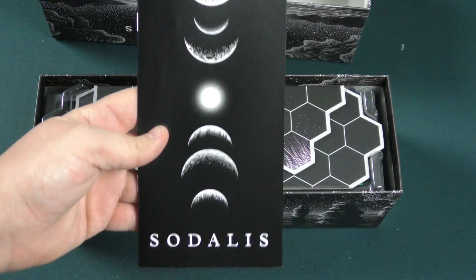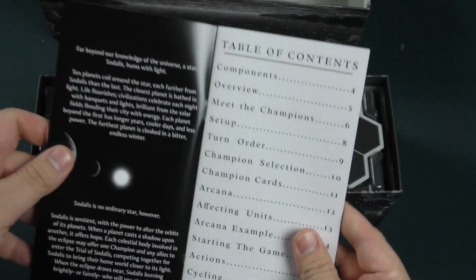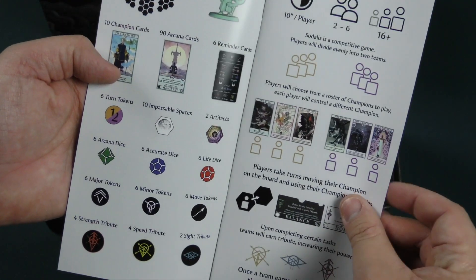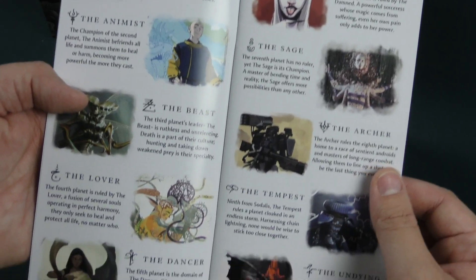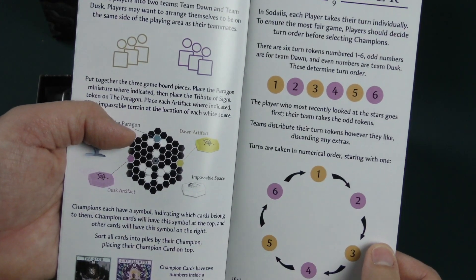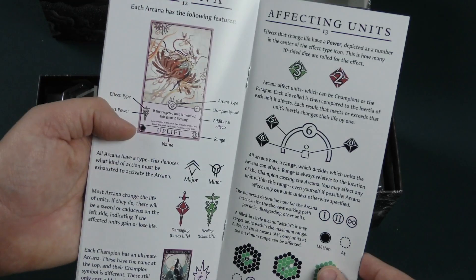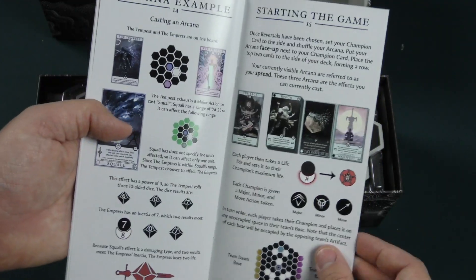First we got the rulebook here — got that moon motif, the moon cycle. Table of contents listing. You got 11 miniatures, the three pieces of the board that'll slide together, the different dice or tokens and stuff. A lot of story about what the different factions and different people are. How turn order works — you go around based on team play. You can have two teams of up to three players each. You select your champions. It feels like there's a lot of pages, but there's not a ton of information on each page of the book per se.